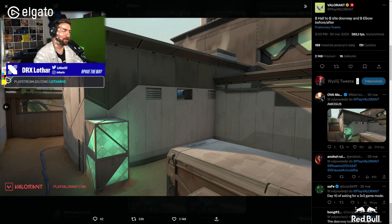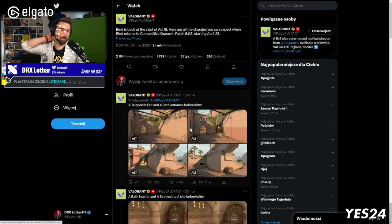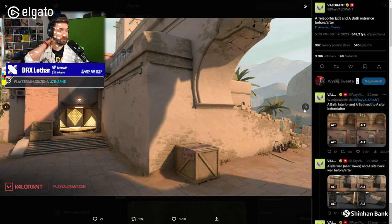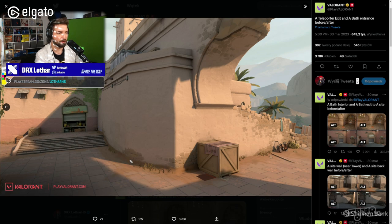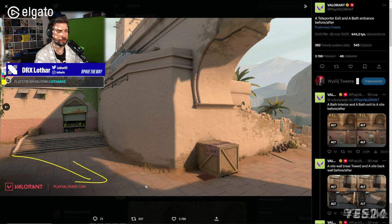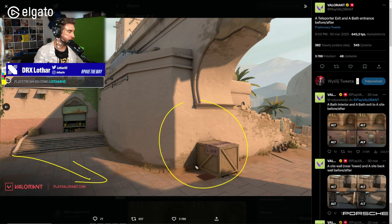I really like the changes on Bind. This is my favorite map and I cannot wait for April 25th. Those are all the changes — I cannot wait for the map to come back because I love it. Remember to leave a comment on which map you think is going to replace it. Oh, there's a small change I didn't see — the angle over here has changed. It's nice for defenders because if you push Showers, it's easier to clear this angle. Alright, thank you for watching this Lotus Lab episode — see you next time!